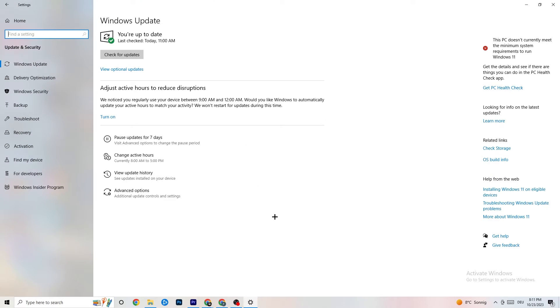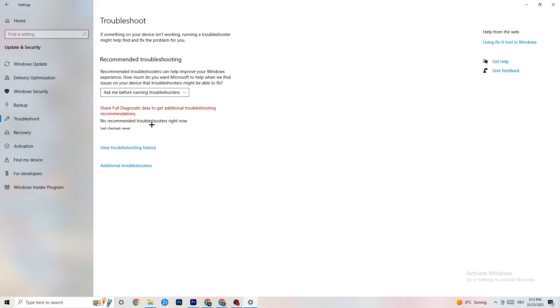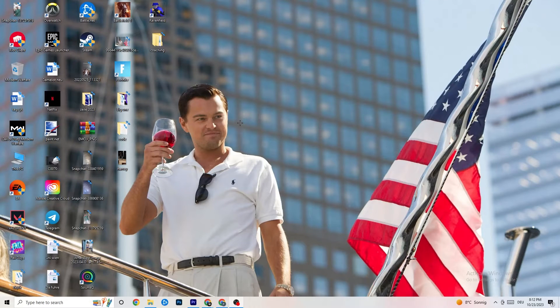Go back to main Settings and click 'Update and Security.' Under 'Windows Update,' check for updates and install the latest Windows version — this improves system performance and can resolve many issues. Also check 'Troubleshoot' to let Windows search for problems automatically. Finally, open your GPU driver application and update your graphics card to the latest version, as games can have issues with older drivers.